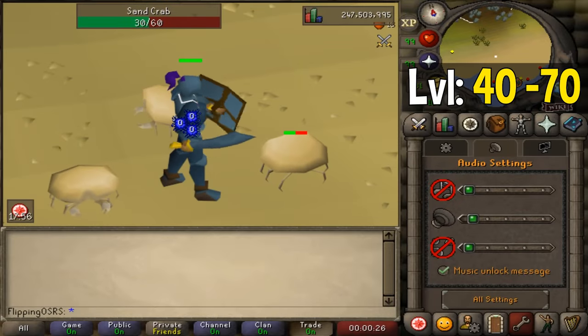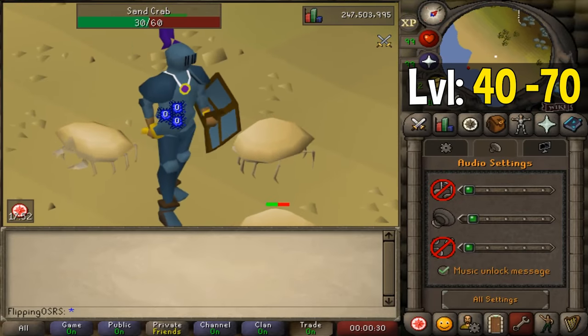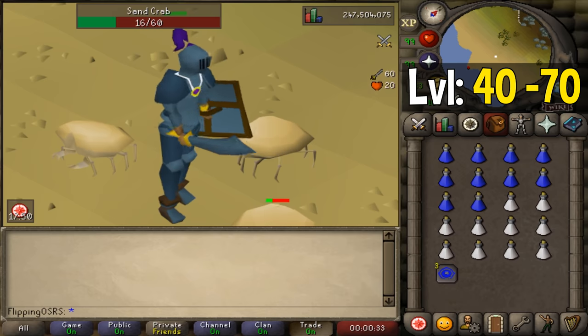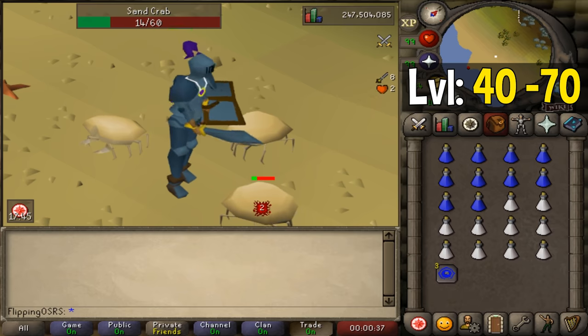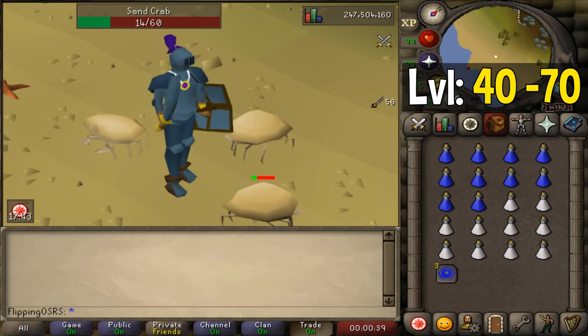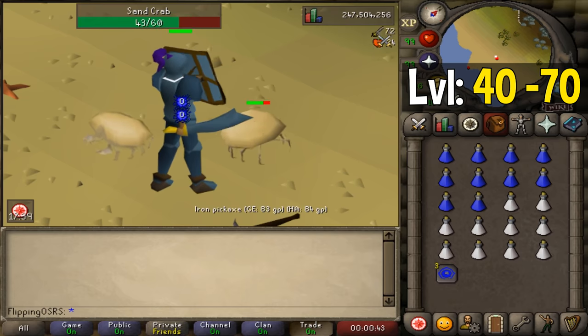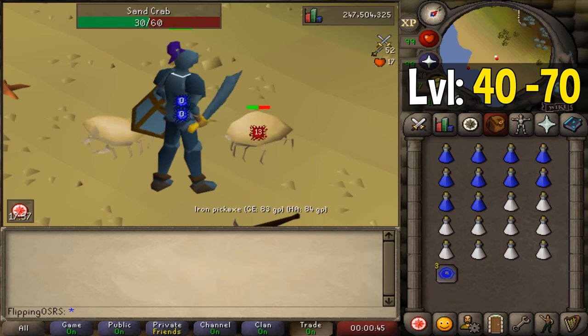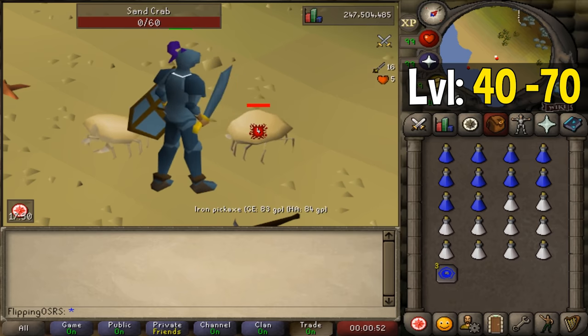Starting at around level 40 combat is realistically when you're going to need to start doing some actual melee training. The first route I want to show you is going to be the easiest, the most AFK, and one of the most popular ways to get 99 in all of your melee stats. It's a little bit boring, but it is very effective and very cheap. One of the most popular ways to train your melee combat starting at around level 40 is by training on a low defense monster like Krabs.